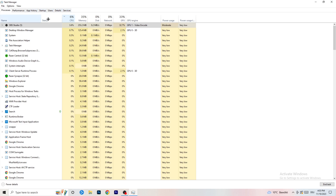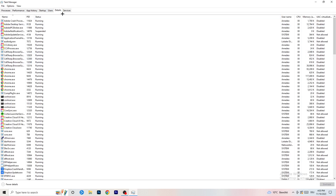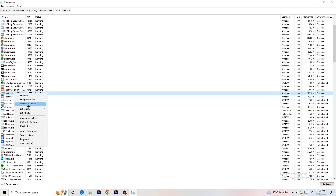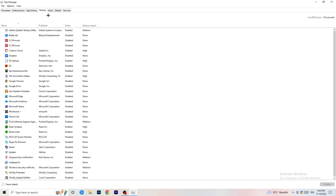Next, go to the Details tab at the top. Find your game's process, right-click it, go to Set Priority and click either High or Above Normal. You need to check which one works better for your PC — check it and stick with whichever option performs better for you.